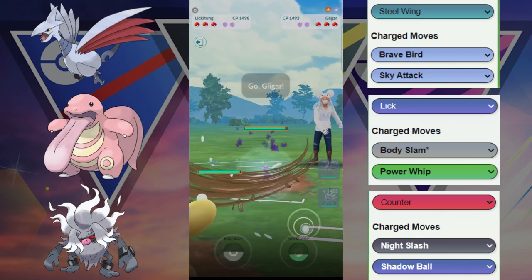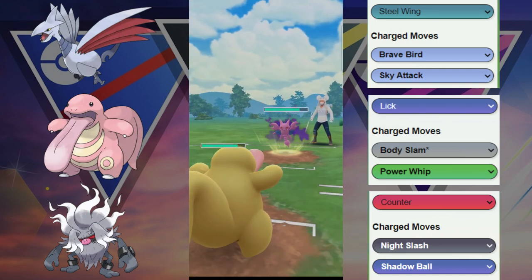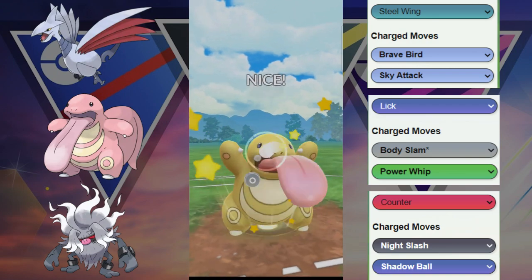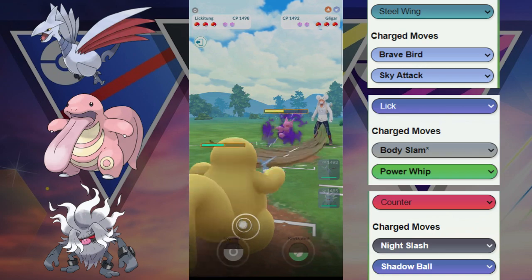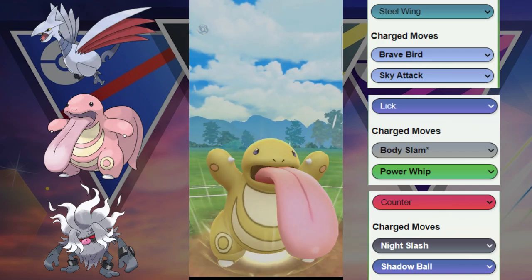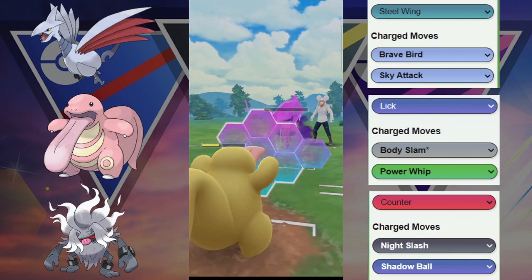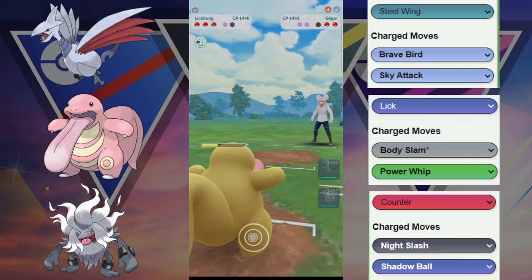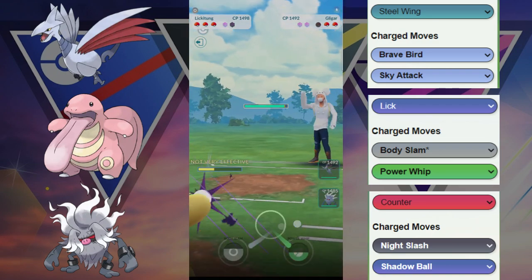Here we got the Shadow Feraligatr to deal with — not a great lead. They switch into their Gliscor once we reveal a Lickitung. Interesting switch here. They go for the Aerial Ace and we are able to tank that quite easily. We are going to go for this Body Slam — this Body Slam gets it into the yellow. We are going to shield here just to keep this Lickitung healthy for the frontline. We decided one shield and farm it down — we are able to flip the switch at least.